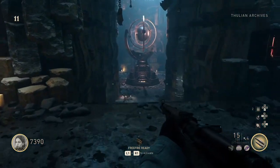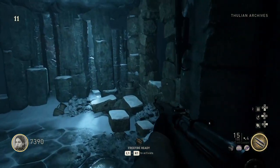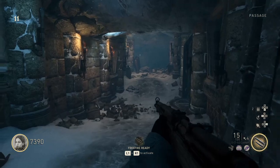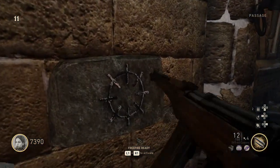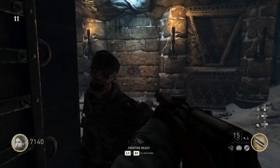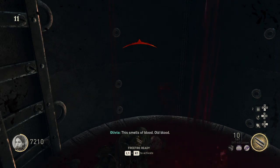Once you enter the archives, at the bottom of the steps you want to hang a quick left — this will take you through the passage. Once you're in the passage, on the left-hand side of the wall there's going to be a switch. Go ahead and activate that. Once that switch is activated, turn around and take the portal to the Pack-a-Punch room.